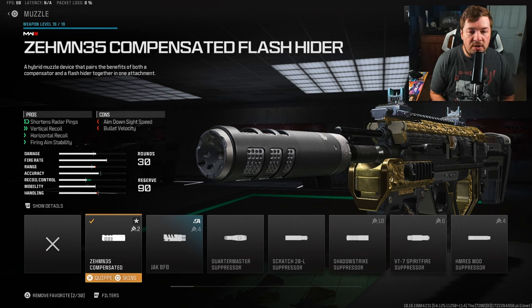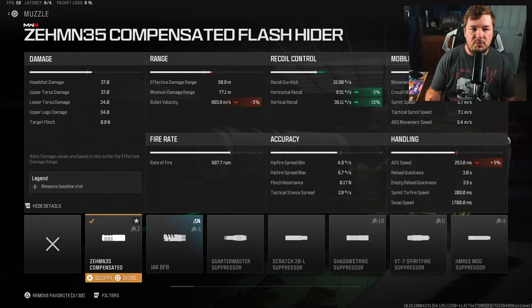I personally really like the ZEM on this one — it has no visual shake and the recoil is very manageable. It gives you 5% horizontal recoil control, 15% vertical recoil control, and that much-needed fire aiming stability.